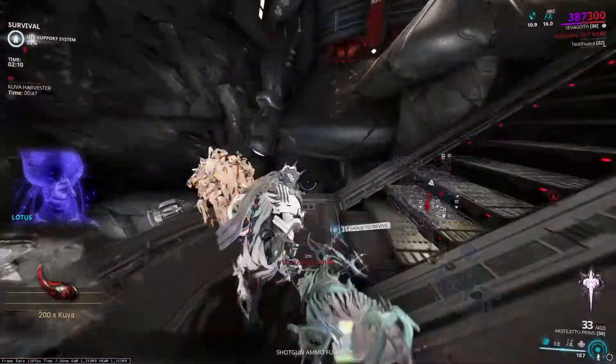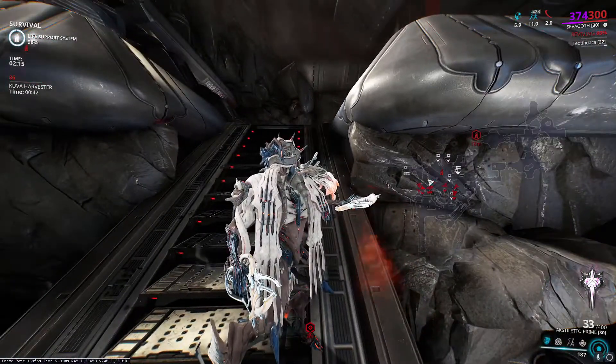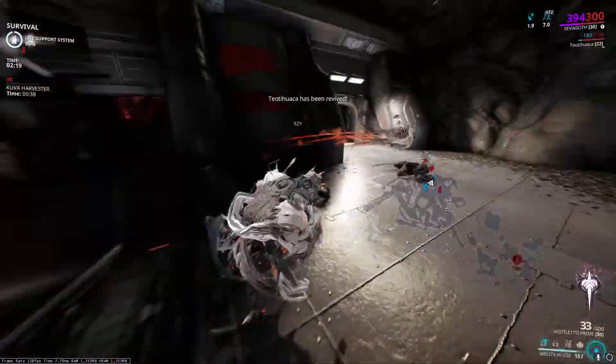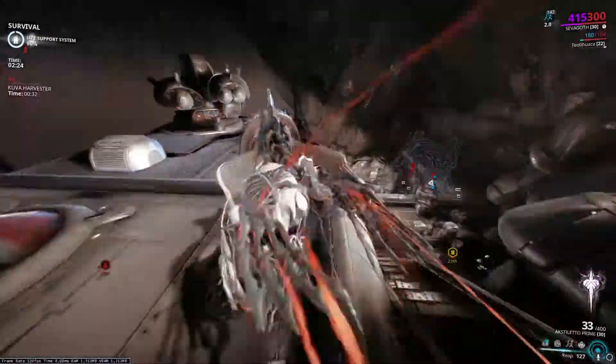Mesa's Firewalker is good for more sprint speed and status immunity. Ember's Fireblast provides CC and armor strip. Wisp's Breach Surge will outrange your Sow ability and provide more damage. And Gyre's Snare works well if you want some hard CC. Experiment and find something that fits your playstyle.